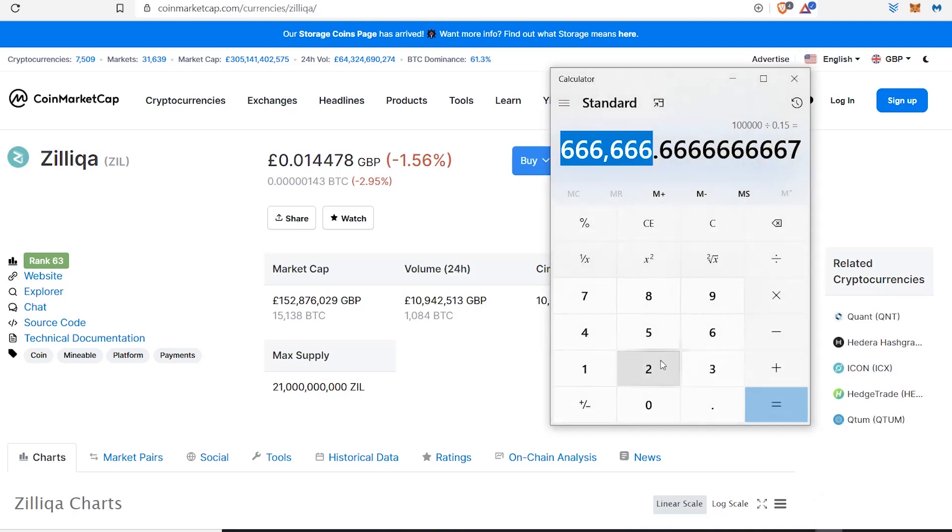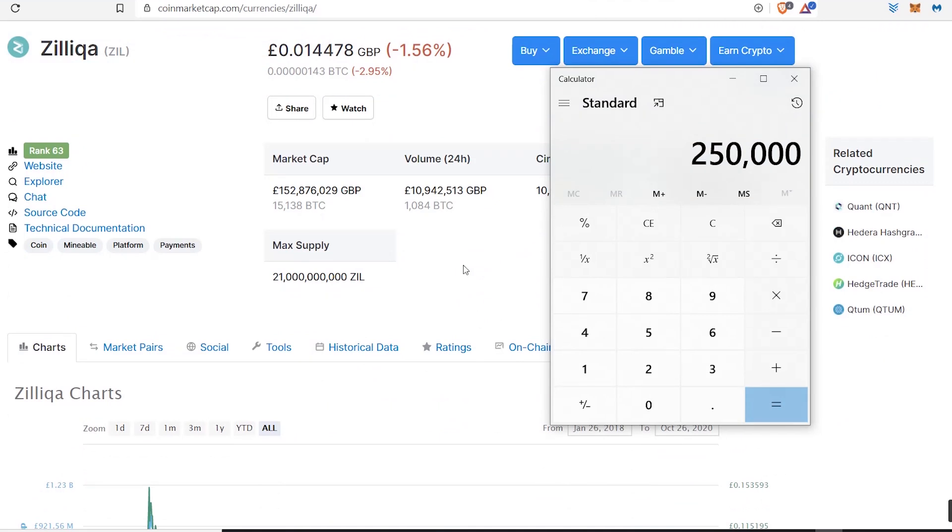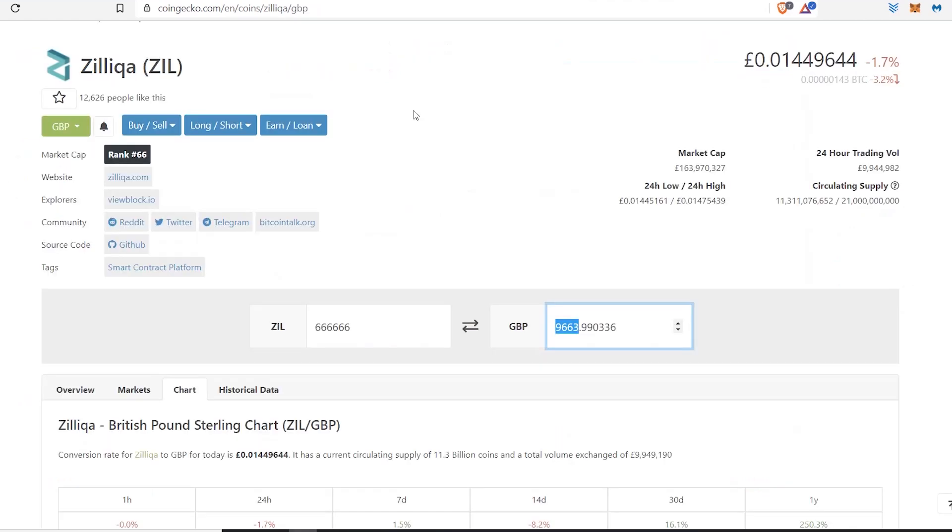Now let's go for the 250,000 goal. I'm doing 250K rather than 500K because if you had 250,000 sitting in your portfolio and you looked down at your phone and saw that, I'm pretty sure you'd want to take some of that cash. You wouldn't want to wait to find more. If you had a target of 250,000 pounds — you want to buy a nice boat or a nice house — based on its last all-time high of 0.15 pence, you'd need one million six hundred and sixty-six thousand six hundred and sixty-six coins.